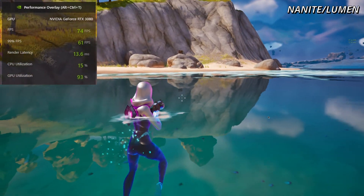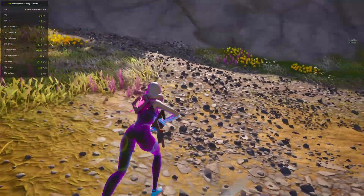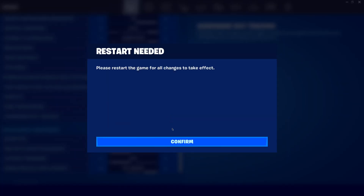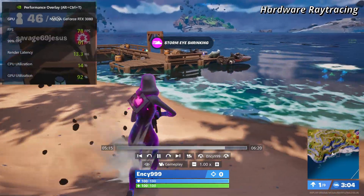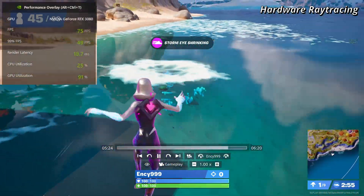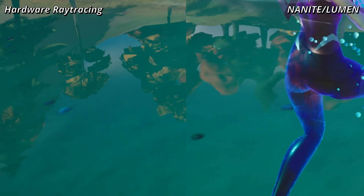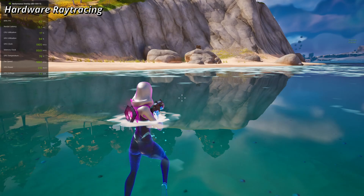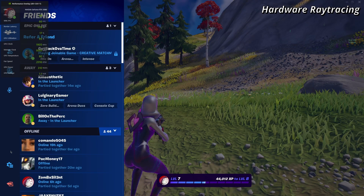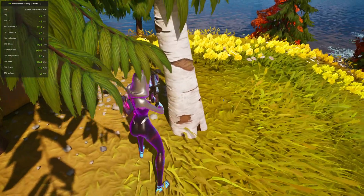With Nanite and Lumen we're getting about 70 to 80 FPS at max on the RTX 3080, which is a pretty powerful GPU. Moving on to the hardest mode to run — hardware ray tracing. To use it you have to adjust it in your lobby and then restart your game. Back in game, we're actually getting very similar FPS to Nanite and Lumen — about 70 FPS, which is actually pretty playable. The reflections look very different, and the trees look very dark. If you have an RTX 3080 at 1440p, you could probably run Epic settings with hardware ray tracing and be okay.